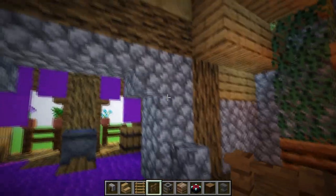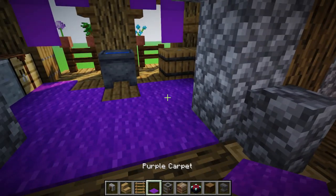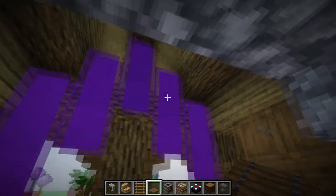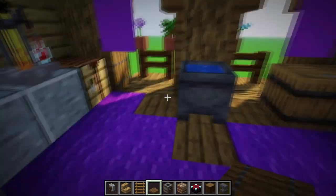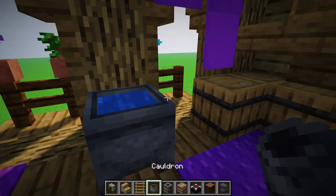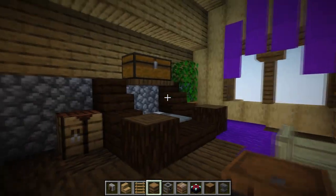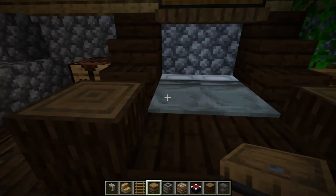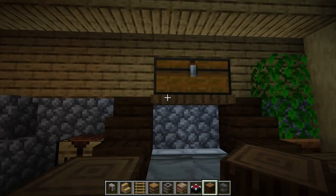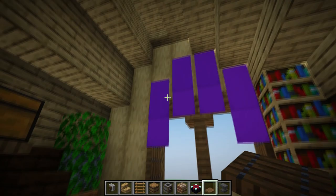On this side, create a small frame using cobblestone and stairs with slabs, placing purple carpet and purple banners as window sheets. We want this to be a small alchemist room, so place a brewing stand with a crafting table, cauldron, chest, and barrels. For the bedroom, place two simple beds, spruce logs, close it up with stairs and slabs. At the top create a shelf with a chest, crafting table, and banner sheets.